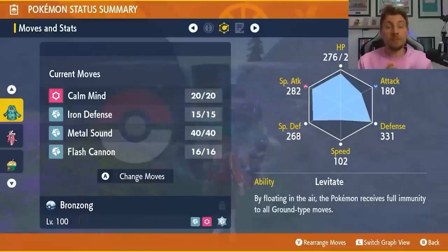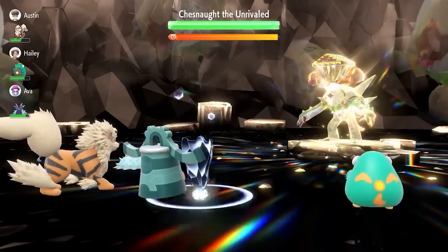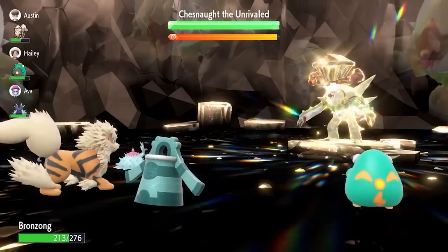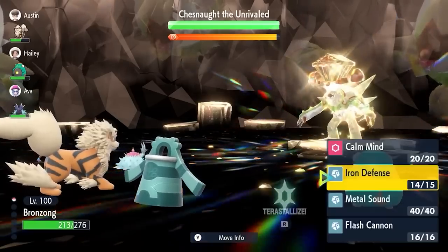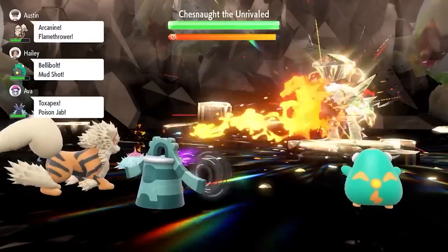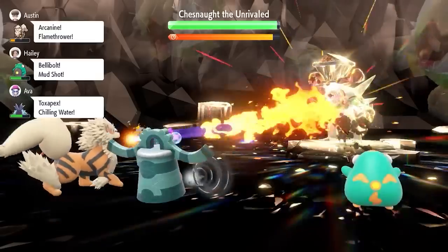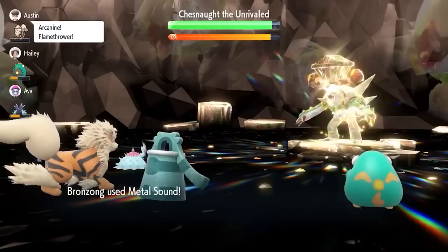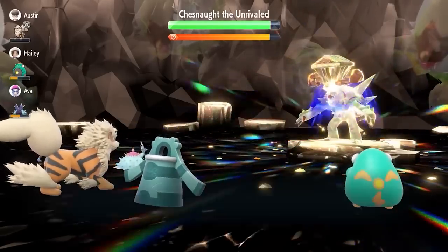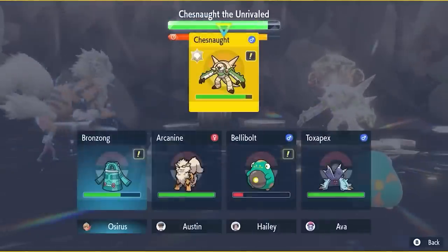The basic premise of this moveset is: going into Chessnaught, on turn one you're going to see it set up Iron Defense, and that is what you're going to do on turn one yourself — set up an Iron Defense. That gives you a bit more stability and staying power for the rest of the raid. Then make sure you get three Metal Sounds off; this will take Chessnaught's Special Defense down to minus six.